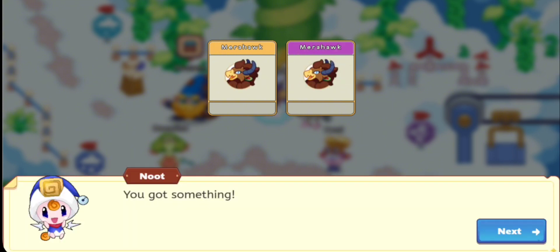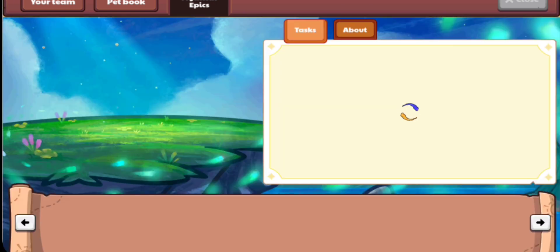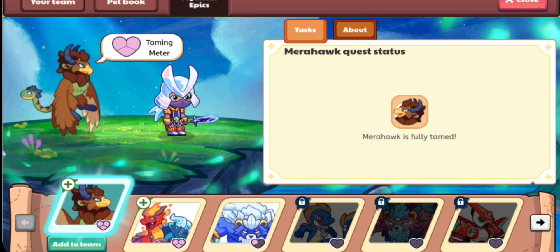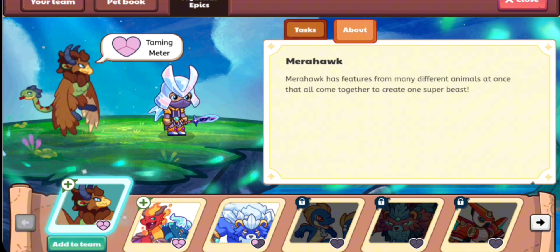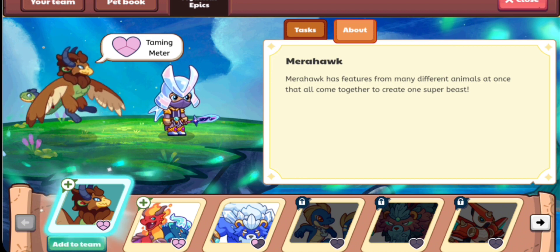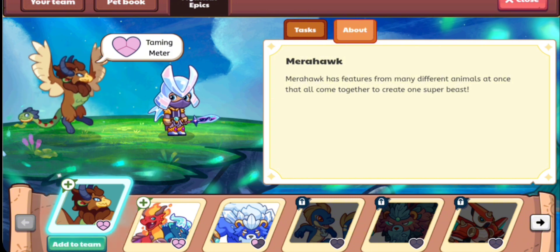We got a Marrow Hook and a Marrow Hook buddy! Yes, follow me please. Let's go to the mystical epics - loading up and we got a Marrow Hook. Marrow Hook features from many different animals at once, ones that all come together to create one super beast.